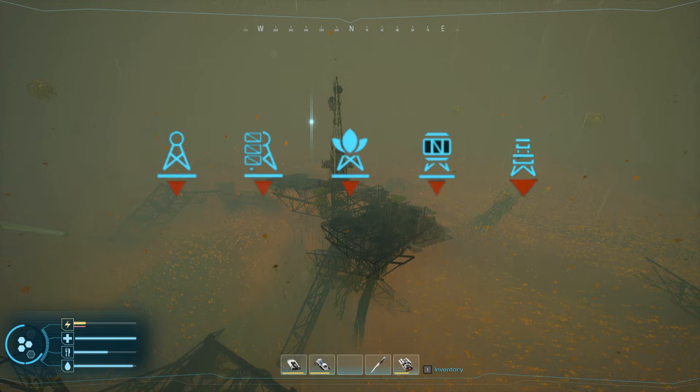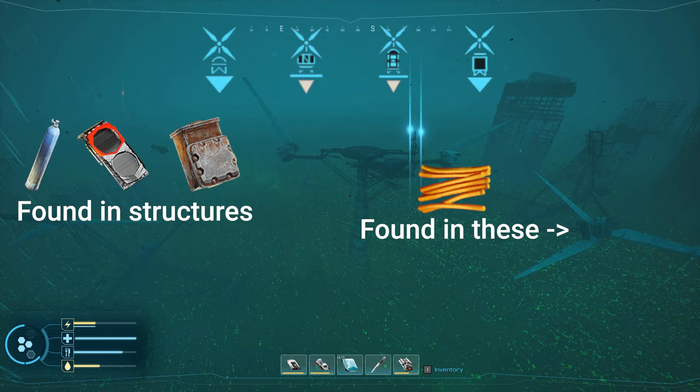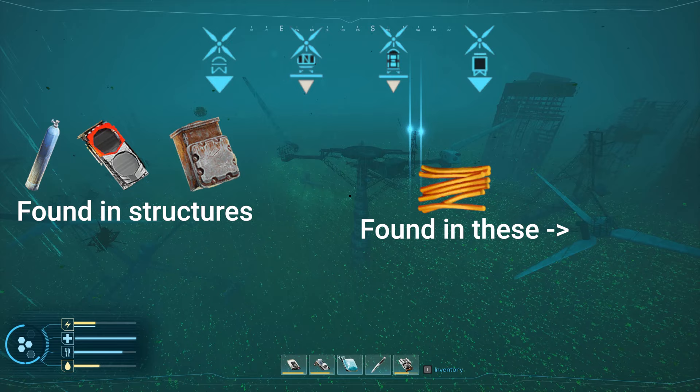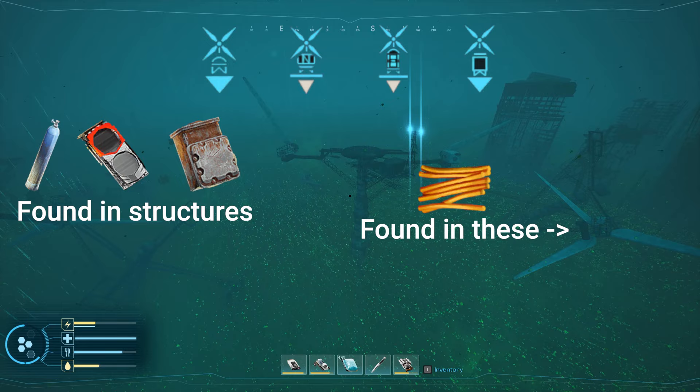Machine parts can also be found at wind farms, along with circuit boards which are only found inside computers inside structures, and copper which is inside the actual turbines — not necessarily attached to the general platform structure. So if you want copper specifically, look for turbines sticking out into the air, as there will be a good chunk more copper there. Helium will only ever be found on the structured platform along with associated rooms, and helium fuel can be found in there as well.